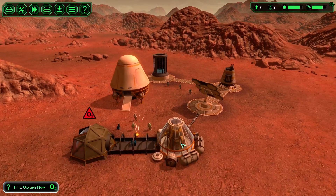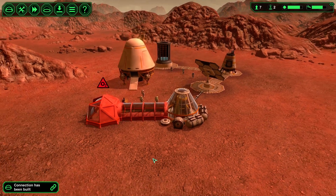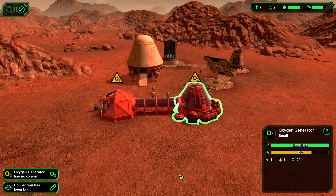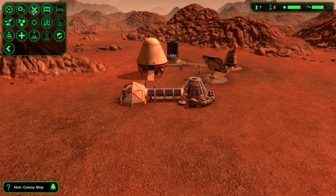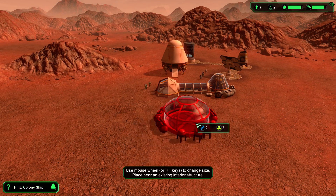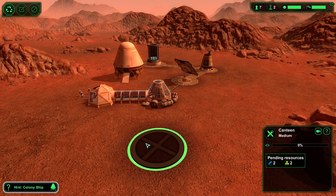We have an airlock and oxygen is starting to fill — you can see it slowly filling in. Now that we have oxygen we can start building more essentials like a canteen. A canteen is good for food and a place to eat.